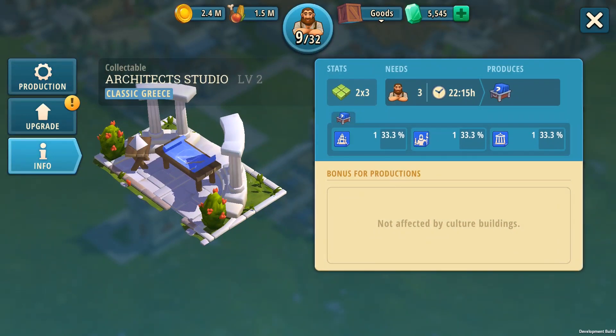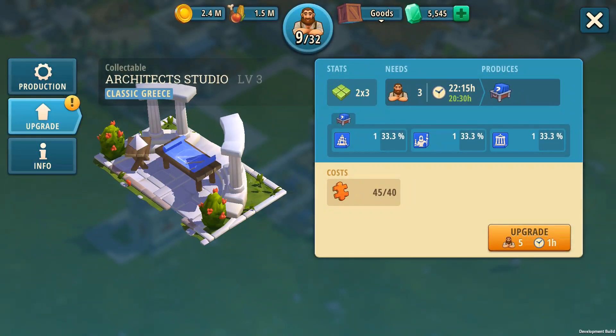The Architect Studio is losing its coin production and gaining blueprint production instead. The blueprints you receive are consistent with the ones you get from other sources in the game. Level the Studio up to decrease the production time.